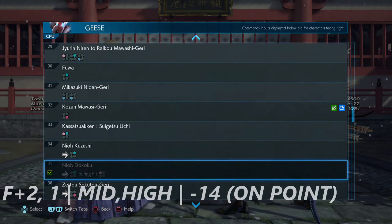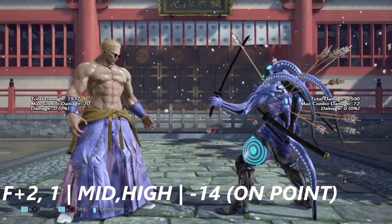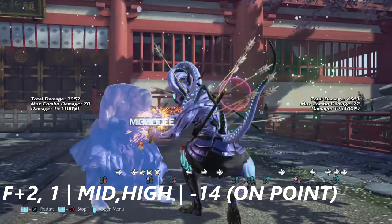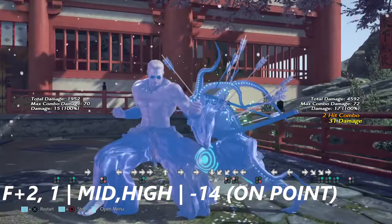This move is 4, then 4+2 into one — it's a double-hitting, two-hit one-input move, mid-high into high. If you duck the first hit you can duck the second high and get a while-rising punish off of it. The trick is knowing that the first input actually has two hits on it.